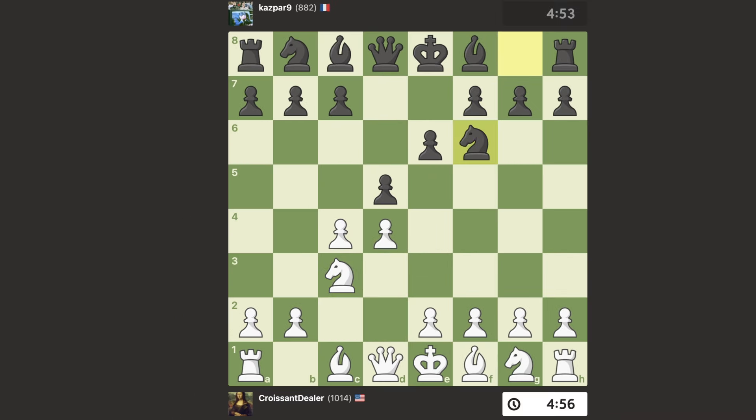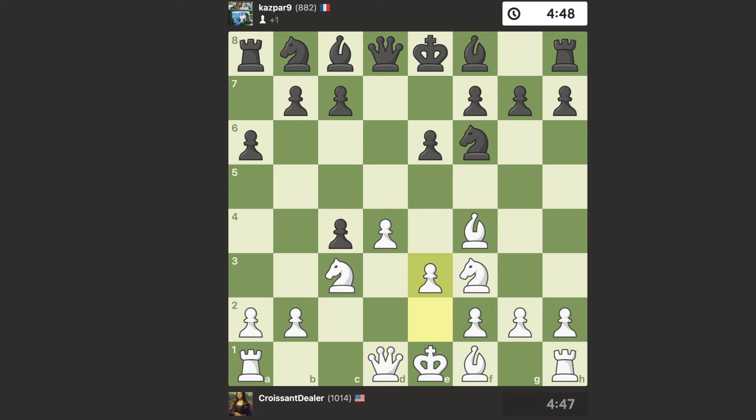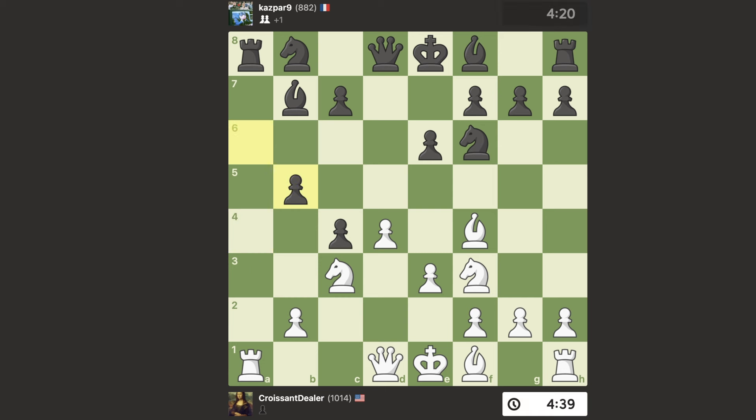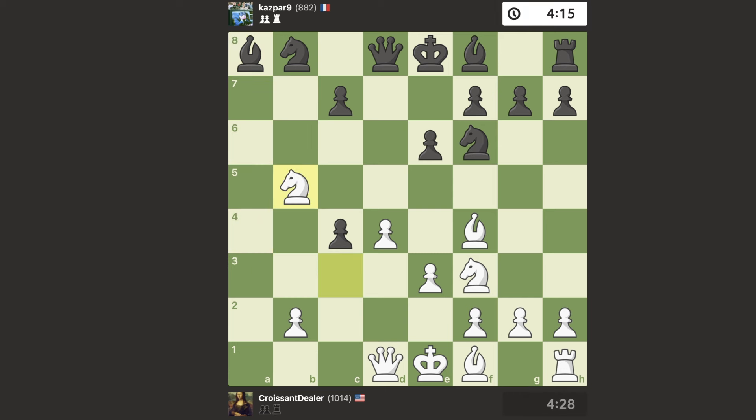I play the typical Queen's Gambit moves, developing my pieces. He takes the gambited pawn, and as soon as he tries to defend his pawn, I already know what to do. A4, his bishop comes out, takes takes. I take the rook and take back the pawn, and right here, look at this position.